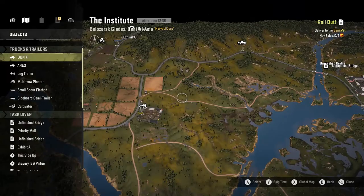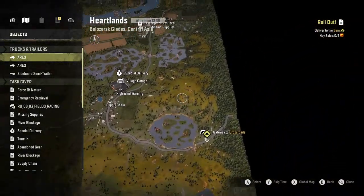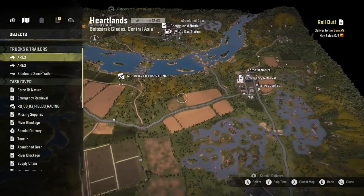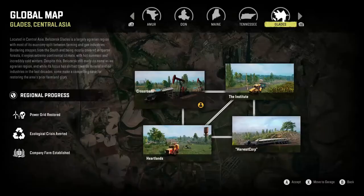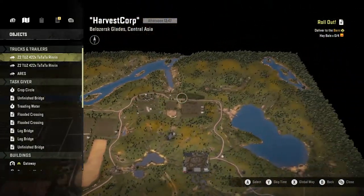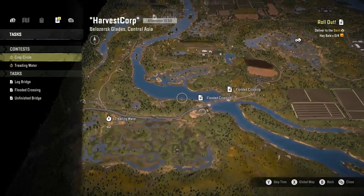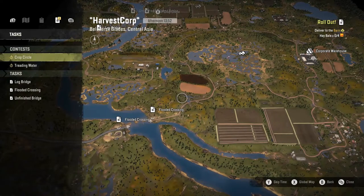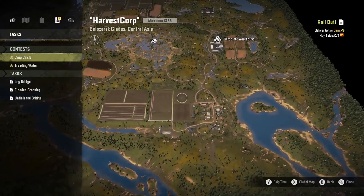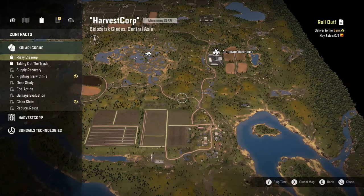Let me quick show you guys the other maps. Here is the Heartlands — same thing, I haven't found the vehicle. Here's Harvest Corp as well. It could be on here and I just didn't see it, but if you go to the tasks there's only like three tasks on this one — just three bridges that need to be built. The rest of them, the game's not quite completed so they're not on there yet. I'm pretty sure the K7M is not in the game yet unless you bought it right away.